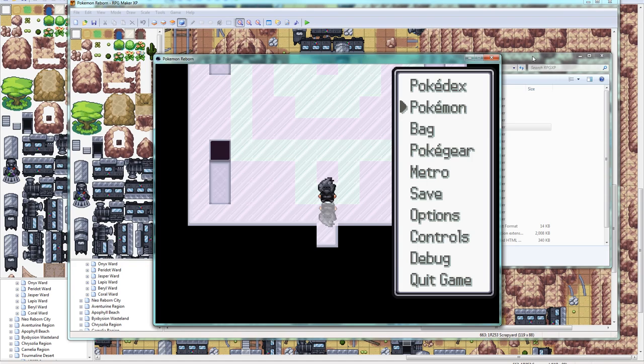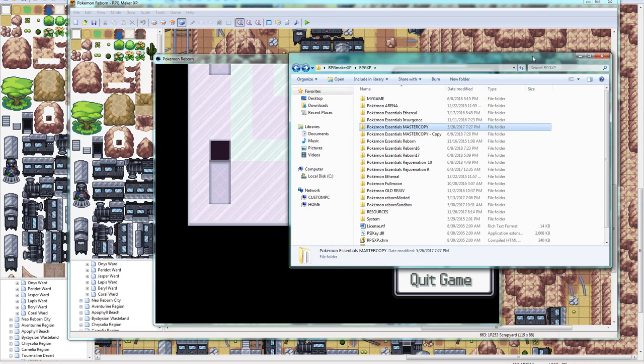If we follow the steps one by one, you'll know exactly what you're doing. The first thing you obviously need is RPG Maker XP. I think you have to pay for it — I'm not really sure. However you want to get it, get it. You can buy it, there's a trial, something like that.